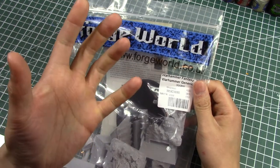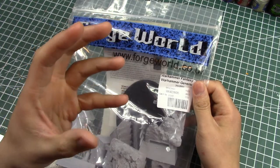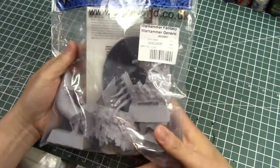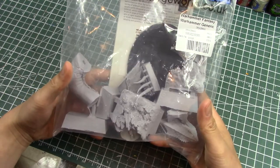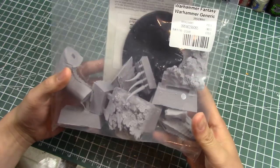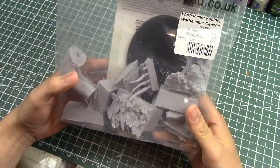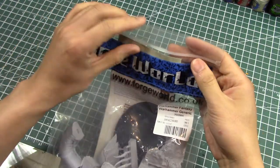There's lava coming out at the bottom, and the inside of its mouth is kind of like magma. That just looks awesome. The rules are pretty decent — it's a lot of points, like 500 points or something. But this is a Monster Mash, so one would expect that. The model itself is fantastic — I can't wait to get it on the table.